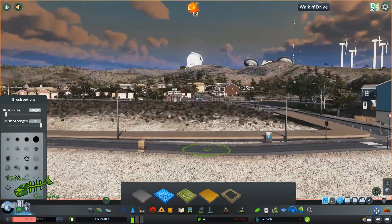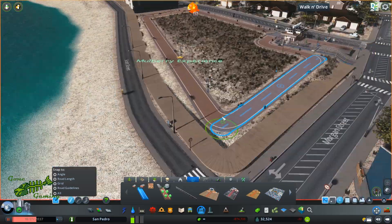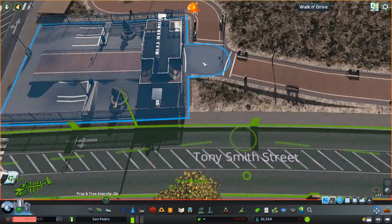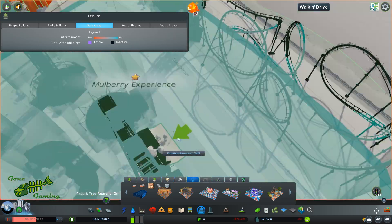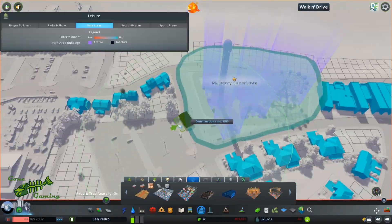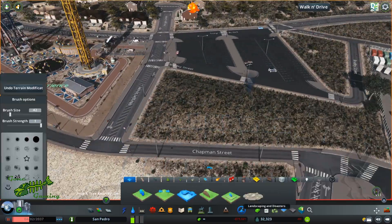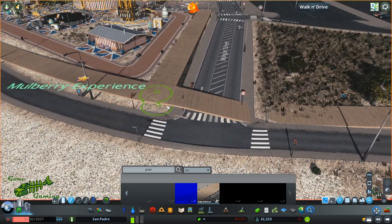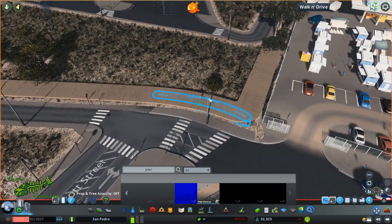We're working in a very cramped space with the amusement park — this little area right here — and I do expand it to a second block in just a second. I did have a roller coaster but it took up too much space, so it's gone. My thought process is this is like a little pier amusement park, not a Six Flags that people travel far to — more like the little amusement park people go to when they're out on the beach. Just adding a couple of rides, some games, keeping it pretty simple using stuff from the Park Life DLC.